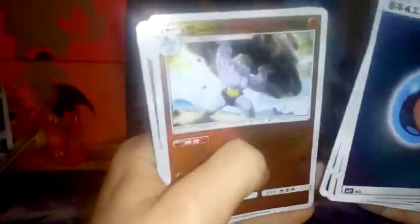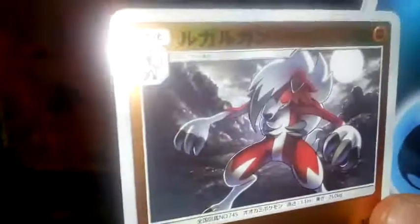I don't know this card but I still want it. We have a Water Energy, Electivire, Wishiwashi, Machamp, and a Lycanroc. That art is wicked — let's focus in on that. That's some awesome art.